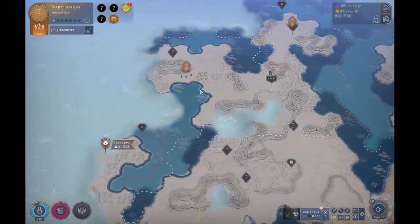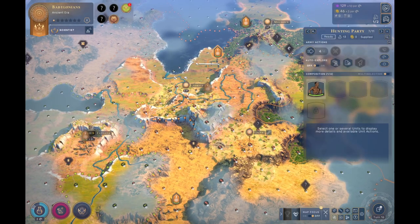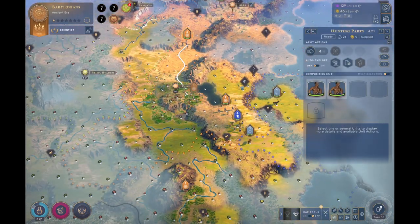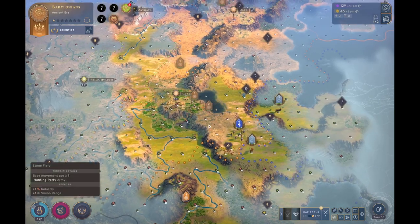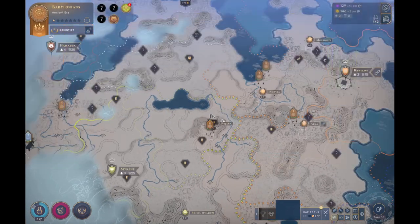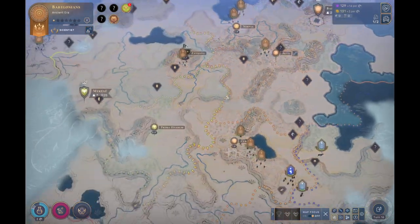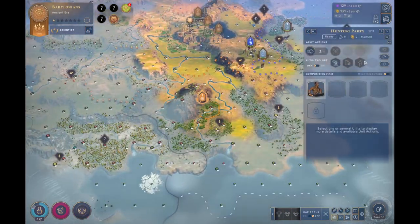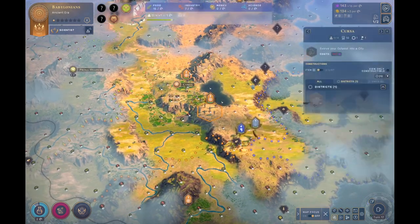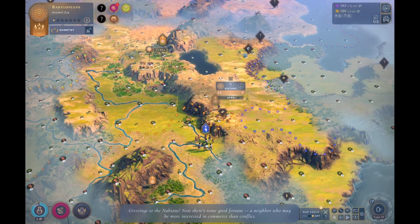I'm going to disband that scout. We don't make enough food, but it's going to take 16 turns for the city to degrade, so I can have them working industry for now. We're going to be a little bit behind on getting this set up because I don't have quite enough influence. Unless we find a curiosity of course. Sometimes you just don't find any. Greetings to the media — now there's some good fortune: a neighbour who may be more interested in commerce.